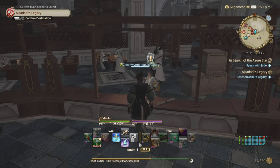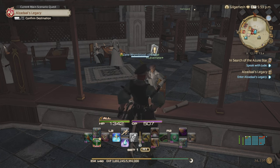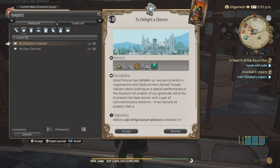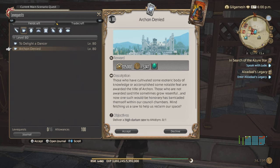The leve quests unlock in Old Sharlayan after you have done the introductory quest to the Endwalker story — right before you go to Thavnair or Labyrinthos, this will be unlocked. For Carpenter, it's Timber of 10. For Blacksmith, you need a Horse Chestnut Lumber, or a 3. For Blacksmith it's going to be an Archon Denied, the Hydurium Saw.